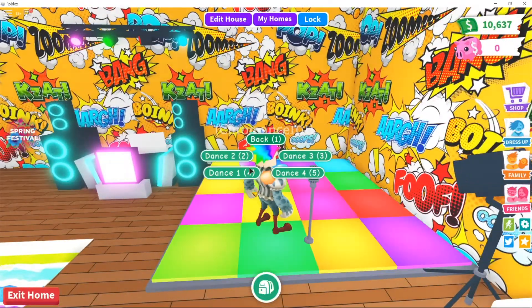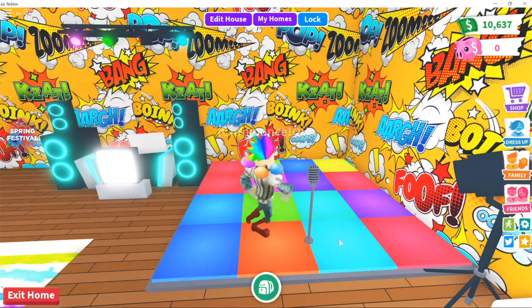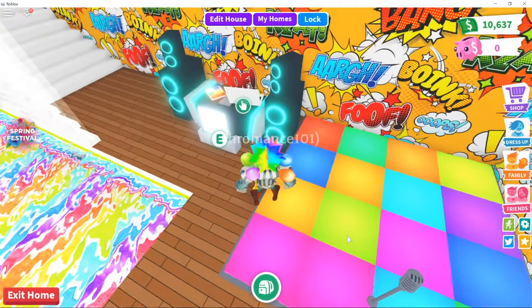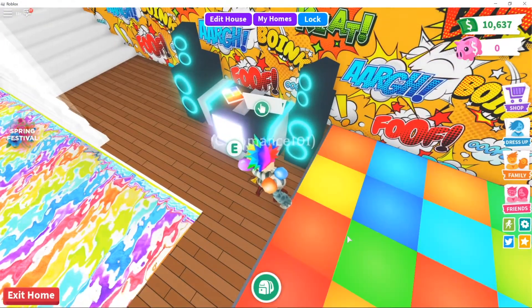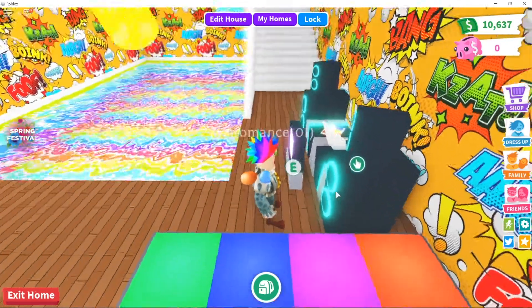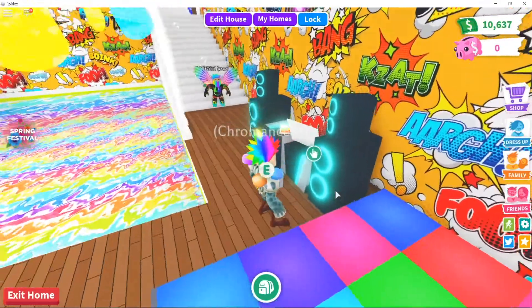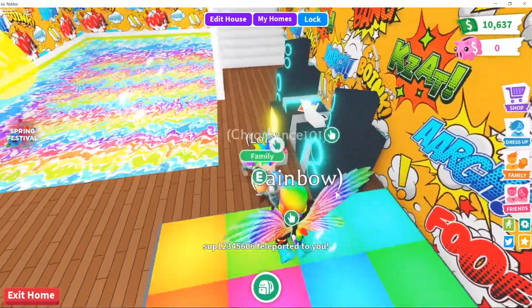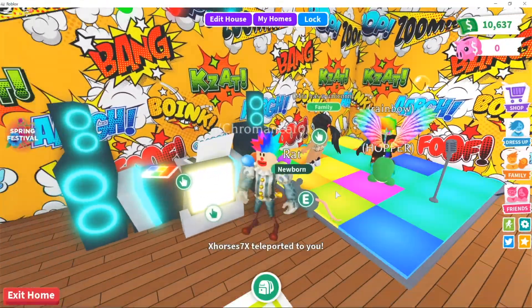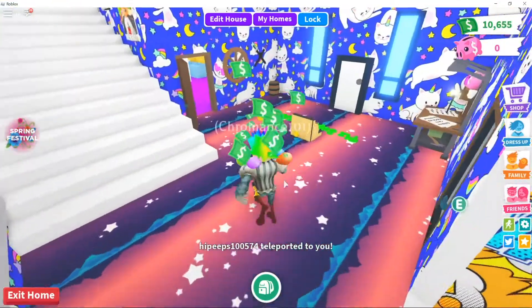This is like the whole party area of the house. We have the dance floor — gotta have those dance moves! Clappy's doing his thing. Of course we have to have the DJ set with the monitor — that's a must for any pool slash party room. I also bought the DJ pack that lets us choose whatever song we want, because the stock songs with the normal DJ setup are not great, so I wanted a bigger selection.